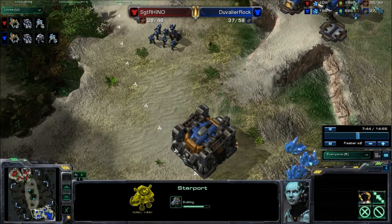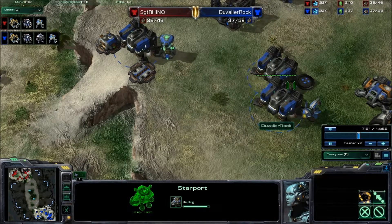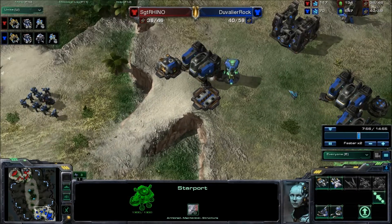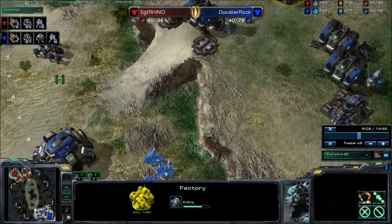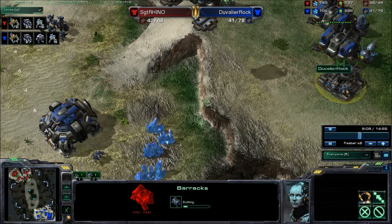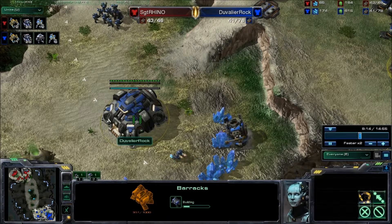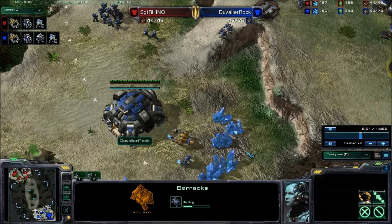Either he has some tricks up his sleeve or he's trying to plan for the long game. Right now he's got three barracks, a reactor, a tech lab, going for upgrades and his factory. So he's either going tanks or pushing marines with upgrades.